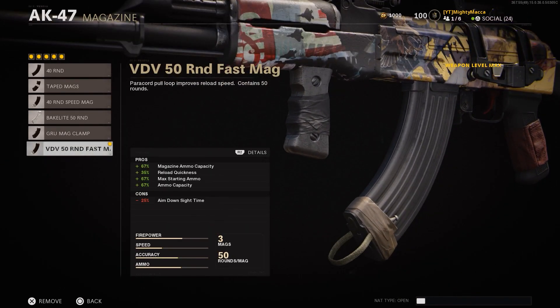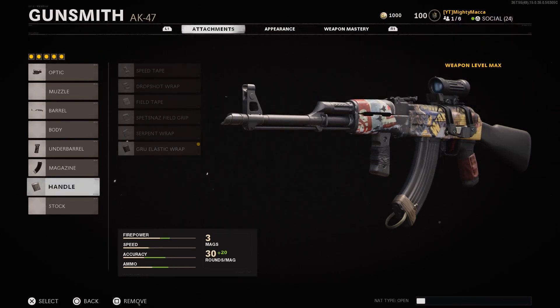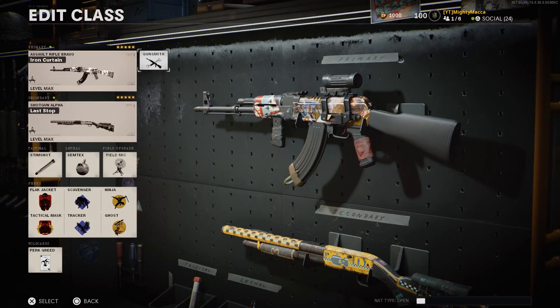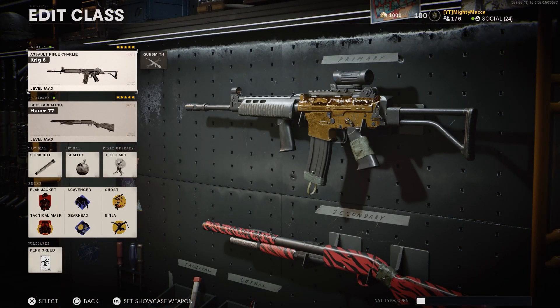For the magazine we're going to use the 50 round fast mag, which is basically going to be on all of the classes. And for the handle we're going to use the Grue Elastic Wrap — this thing is insane. Next up we're going to go to the Krig 6.